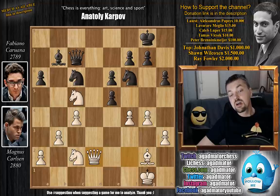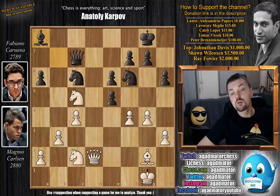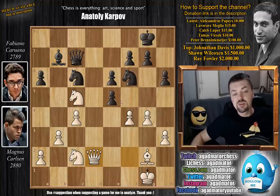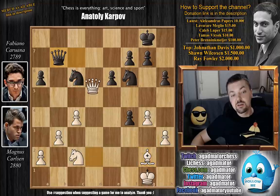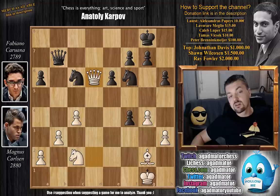For the time being, Carlsen controls the d-file, and also he would very much enjoy capturing the bishop on b7. So Caruana moves it. If you play e captures on f4 too soon, then first knight captures, queen captures, and then, as the bishop is already very nicely attacking the knight, queen d6 with a double attack against the knight. It's just a very nice position.